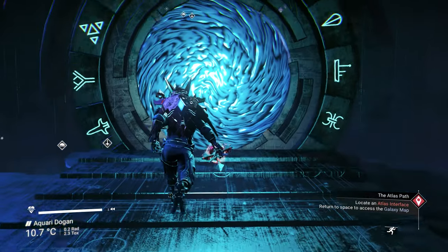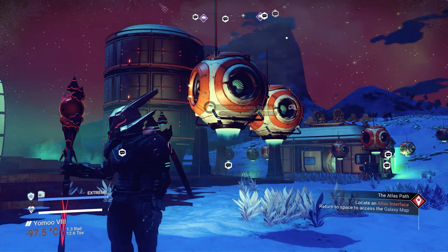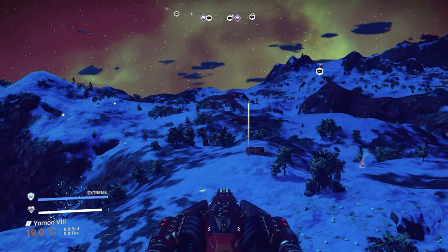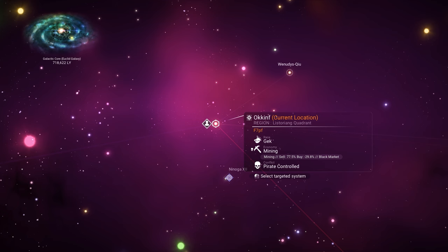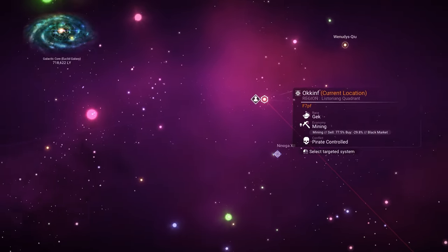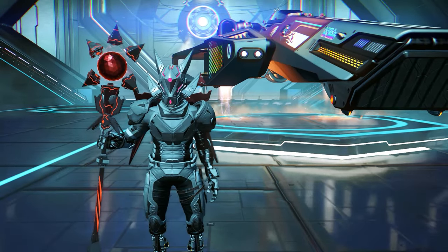We need to go inside the portal. You will land on an ice planet with many communication stations. We are now inside the target system. We need to go to our ship, go to space, and then go to the galaxy map.